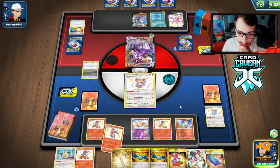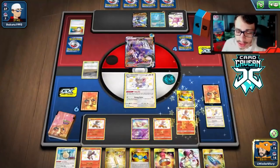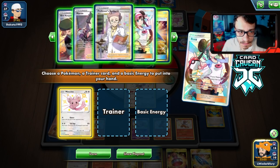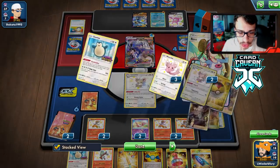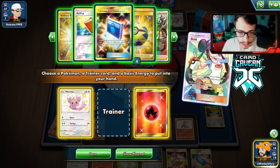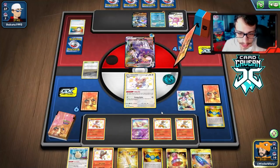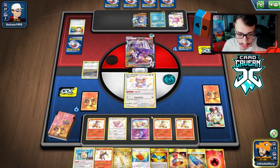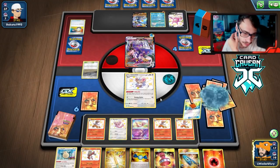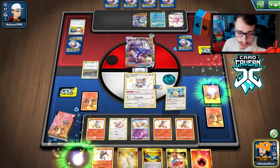We top deck here — we have Rosa to guarantee the attack. We need to find Recycle Energy though, that's what we're looking for. We grab Pal Pad from Rosa. We get Boss and Bruno back with Pal Pad. Make Do away the Snorlax, and we'll save the Rod for when they knock out Mew. We retreat, attach, get the hit on them — and there's a chance they don't kill us here since G-Max Rapid Flow can't hit us with Mew in play.